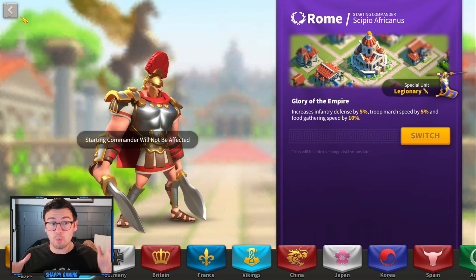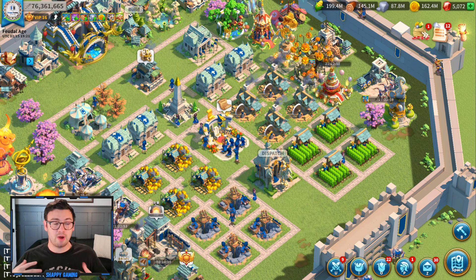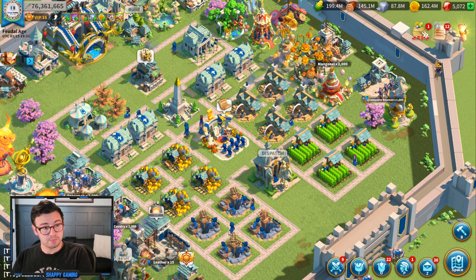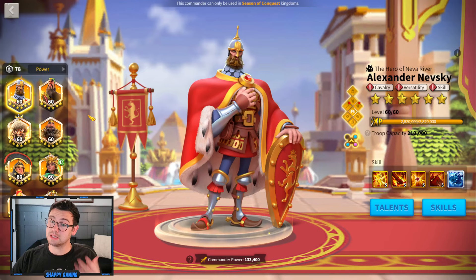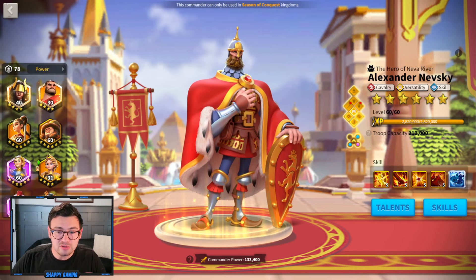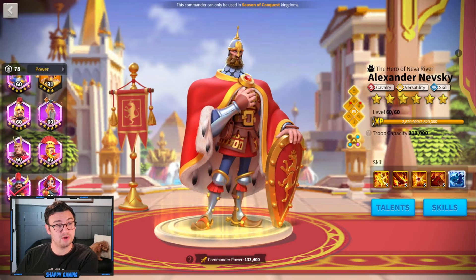You should pick your unit based upon how you want to play. Rise of Kingdoms is like rock, paper, scissors: infantry deal more damage to cavalry, archers deal more damage to infantry, and cavalry deal more damage to archers. The commanders do vary depending on whether you're in early game or late game, and that buff is fairly consistent, though commanders can change this as the game goes into Season of Conquest.